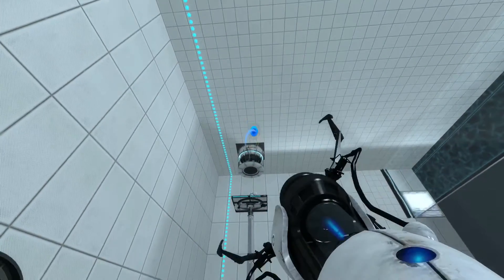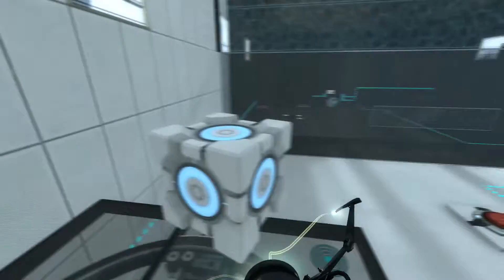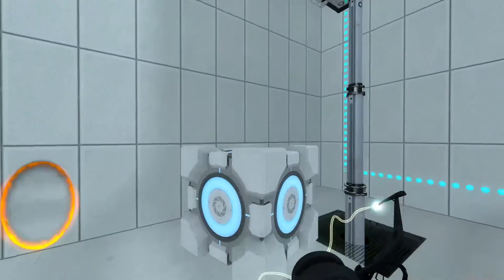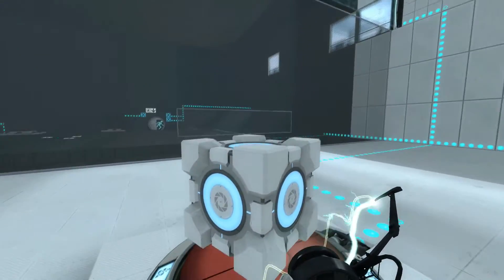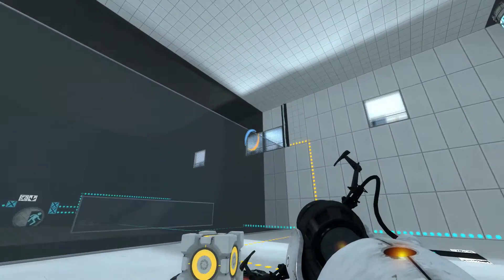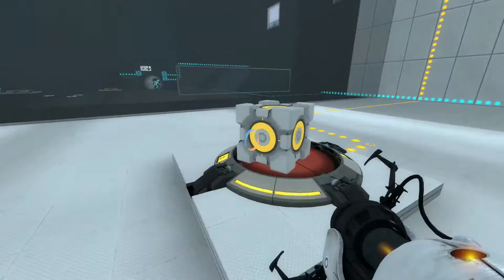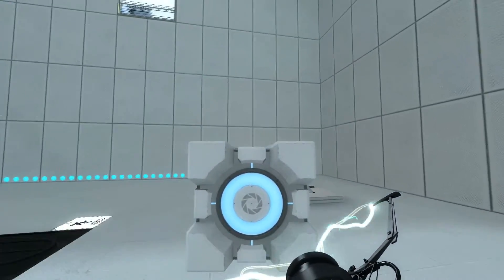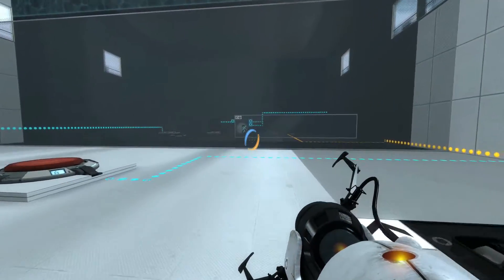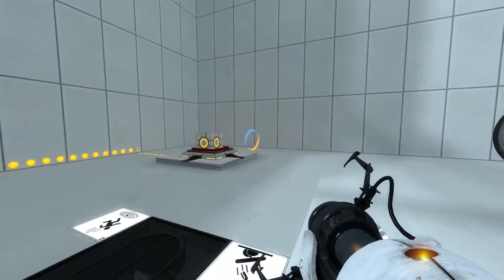There is a cube. Let's get the cube. Why did it go down? Just a bit. And that got rid of the emancipation grid. And what does that do? Let's do that first. I cannot see what that does. It does nothing because I also need an edgeless cube there.